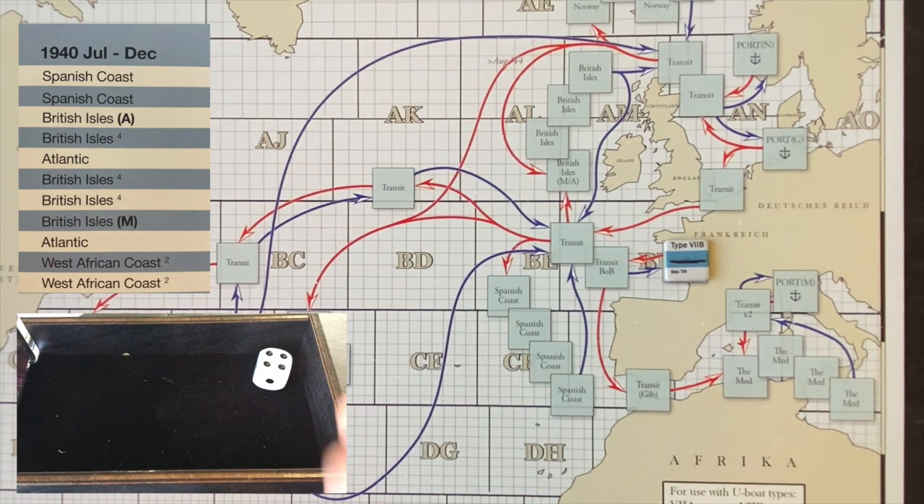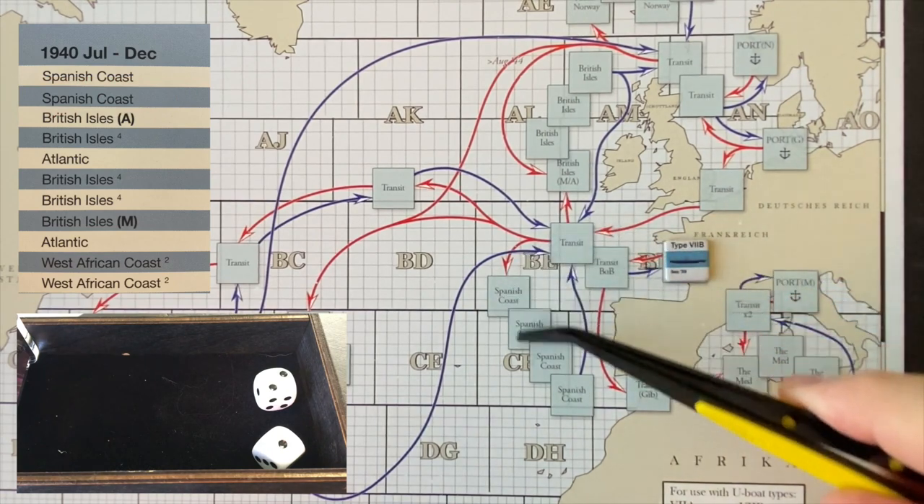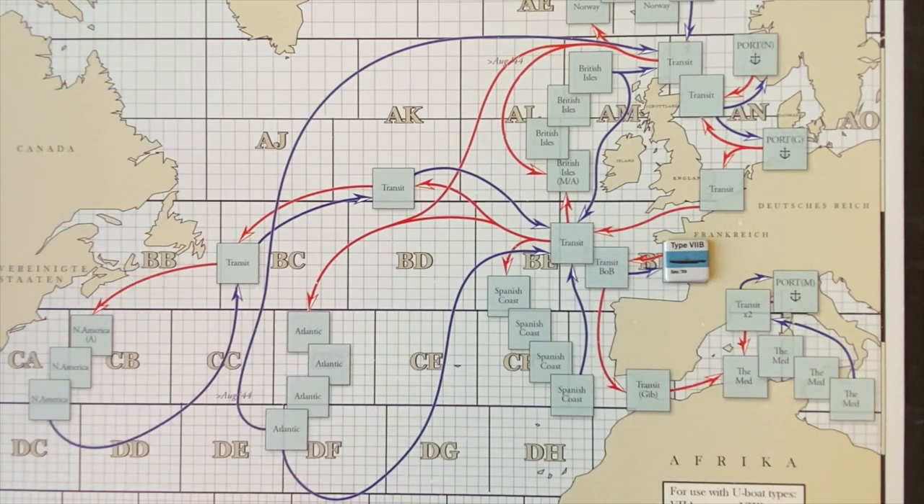We get a four, so we do not get to choose. That means we're rolling on the table — and note that a four would be an agent mission, something we haven't done yet. We roll a three: Spanish coast. Interesting — I think we did our first patrol down there. That will be an interesting patrol with a different range of possible targets. Let's get our U-boat underway. Off we go.